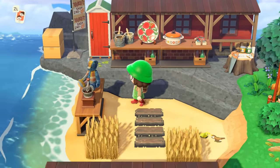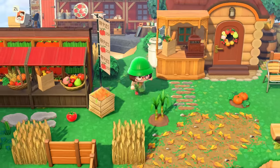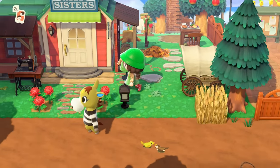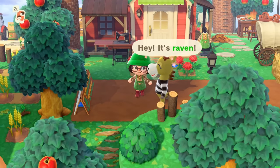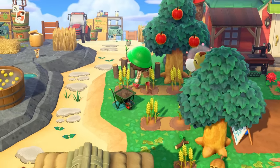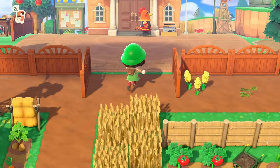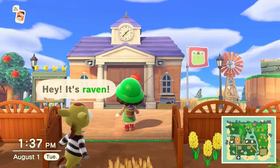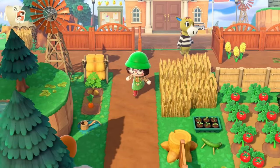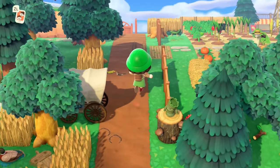In the back is the flea market section where you can buy random stuff — casserole dishes, plushies, you know, everything you could possibly need. Going back down this bridge and sprinting down here leads us to Able Sisters on the left side of the island, with another little mini farm nearby. The plaza itself isn't anything too exciting — I just have some fences around it — but coming out from the plaza we have this main road which leads all the way back to the entrance.